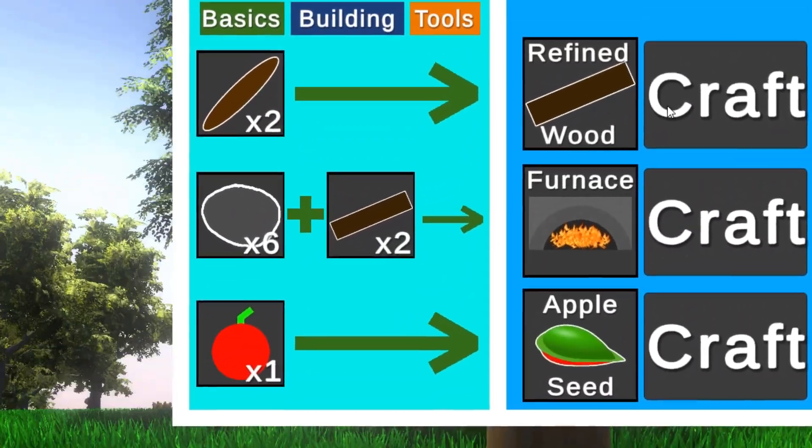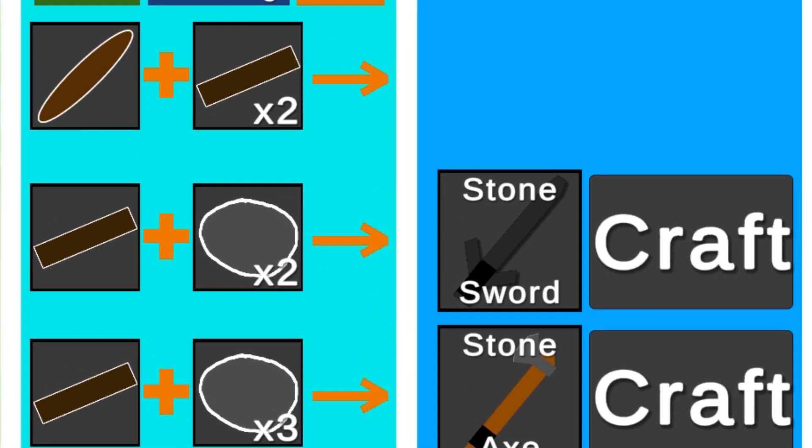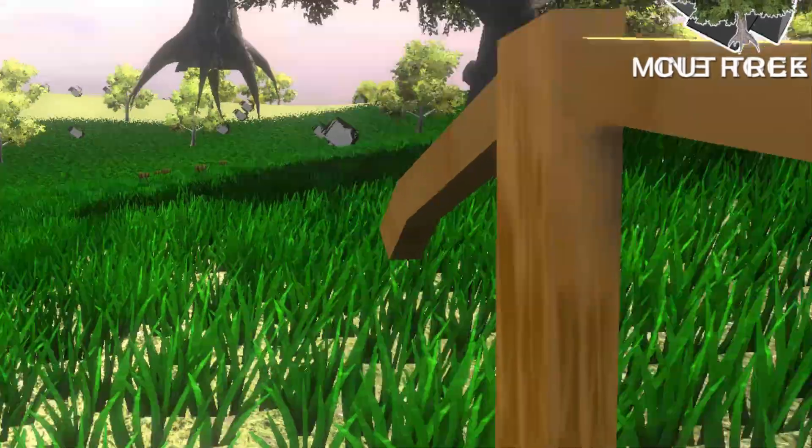There's also a crafting system where you can craft things like refined wood, a furnace, walls, floors, and even some tools like pickaxes or axes.